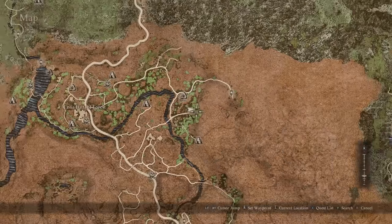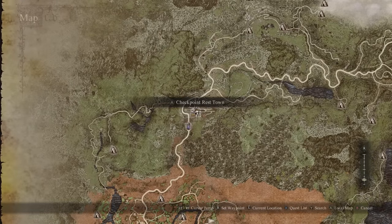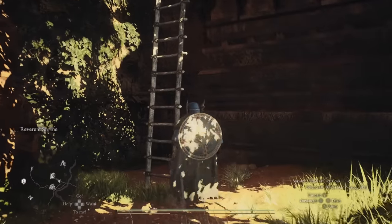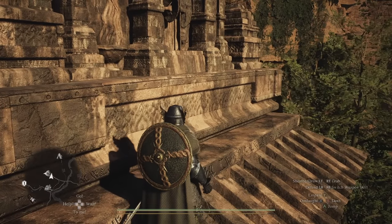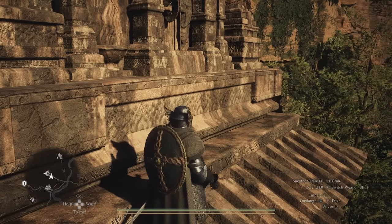Now for the Trickster — all you need to do is, having had the vocation, find her real body. Go up this ladder, head to the front of the area and she'll be right here. Talk to her and she'll give you the Trickster scroll.